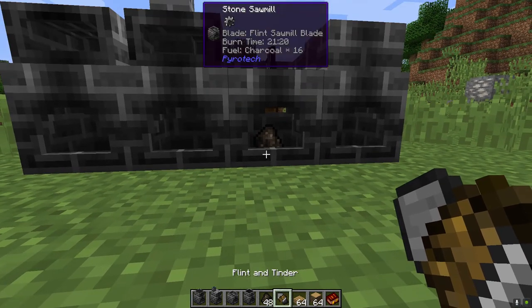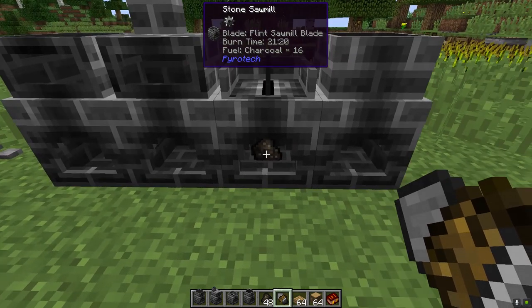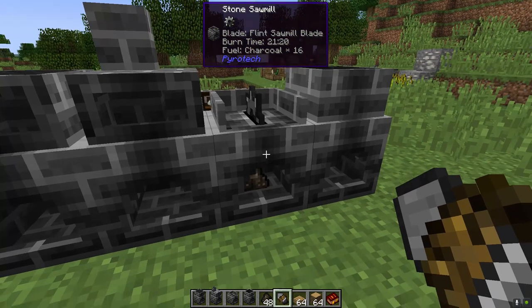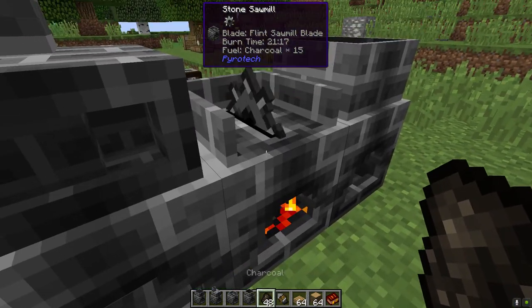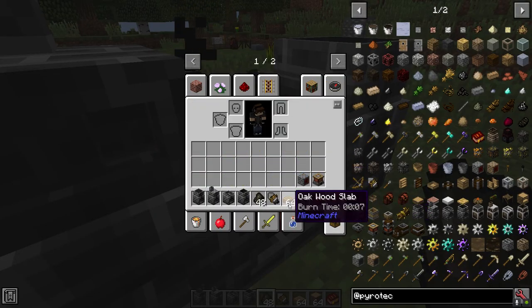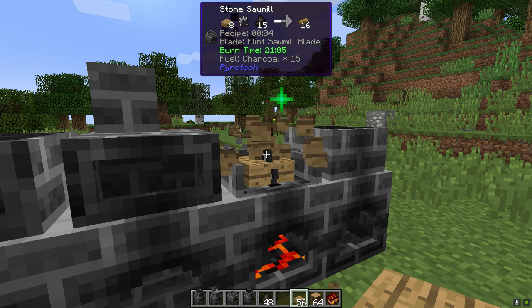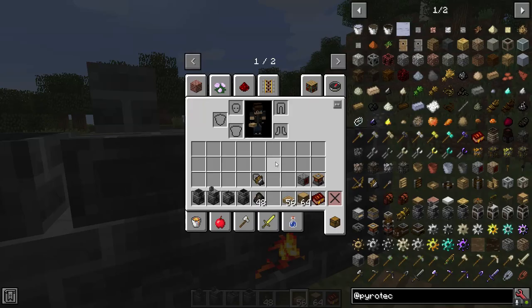Bear in mind that if you place 16 charcoal and you don't use it all, it's not going to stop burning — a fire has already been started. You may want to gauge how much charcoal you put in. 16 charcoal gives a burn time of 21 minutes and 20 seconds. Starting out, you may only burn one piece at a time — that gives you plenty of time. Hold right-click to start a fire, and while burning you can place a slab of wood — after a couple seconds it cuts into boards. You can queue up eight slabs at once, creating 16 boards at a time.